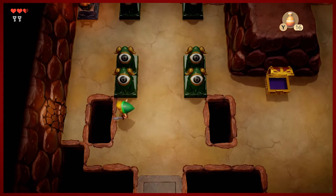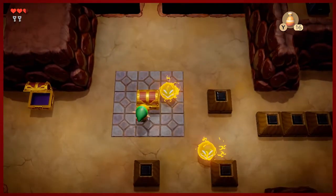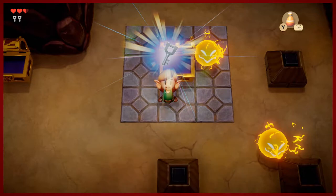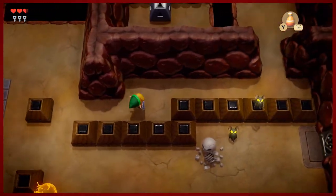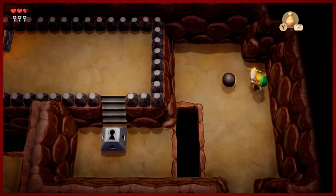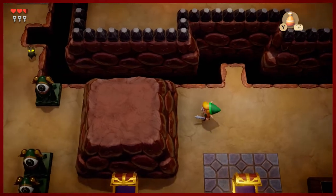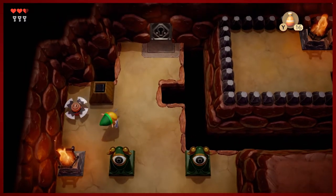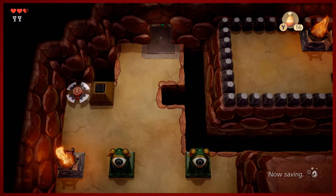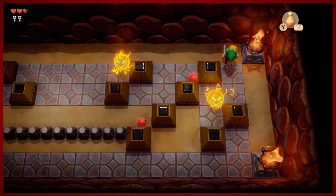We'll actually have to come back to look at what that cracked wall is later — this one is pretty easily missable. This is one of those situations where you can come back into an older dungeon with a newer item and use that to pick up a collectible. Speaking of which, another small key — what's nice is that the top of the screen in the upper left shows how many you have, so the game does keep track for those of us who are a little on the iffy side of counting. There's a key block up ahead but we can't do anything with that yet.